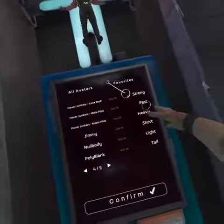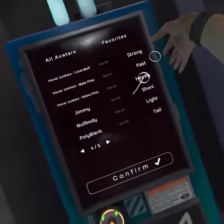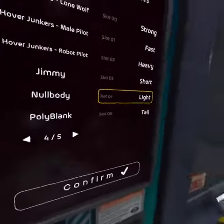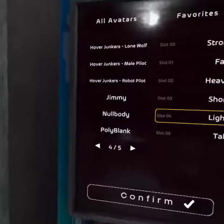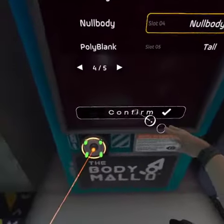You're going to want to click on the character you want to replace. I don't actually use Light, so we're going to switch it to Nobody. Now you can see it's confirmed.